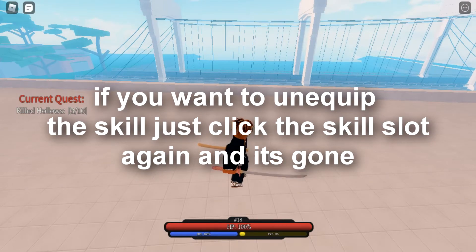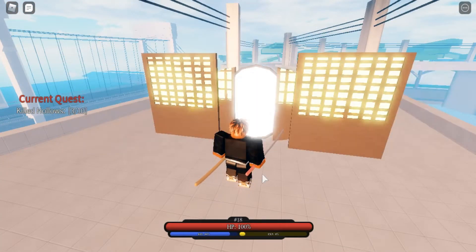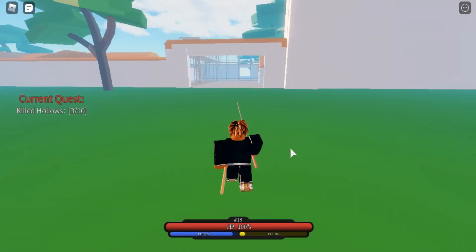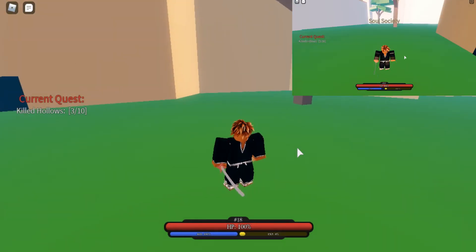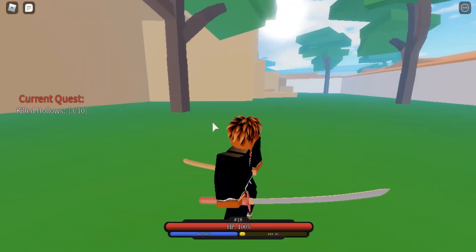When you first start out and want to go to the Soul Society, you need something called Senkai Mon. Senkai Mon is free right when you start up — press N, click on Senkai Mon, press yes, then press the key bind you assigned to it. A little door will appear and you'll be transported to the Soul Society.